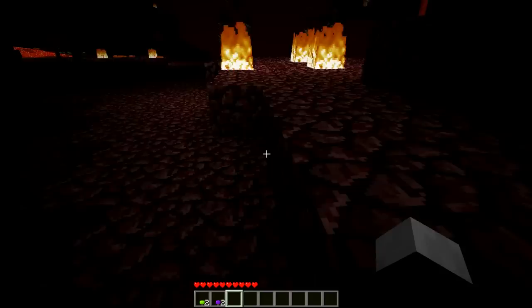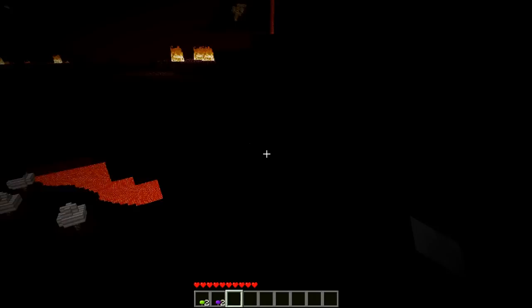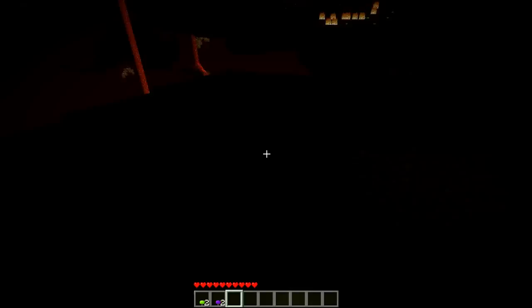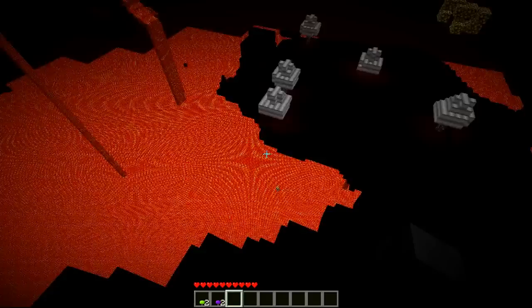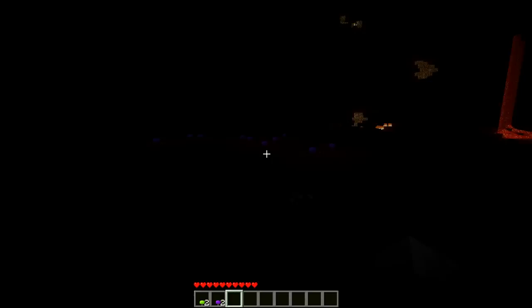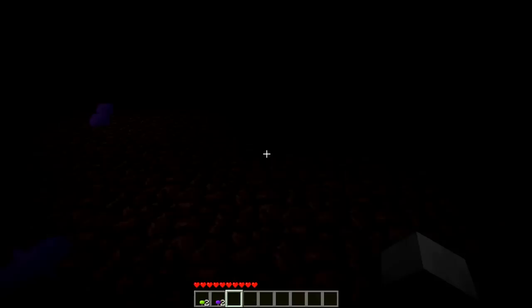I was spawned high up — I guess it's because I made my portal above ground. I heard you're supposed to place the portal underground so stuff like this doesn't happen. Let me explain a little bit what's going on: those are glow wood trees. They function almost exactly like normal trees, except you make different tools with them, obviously.